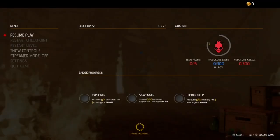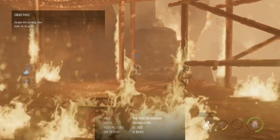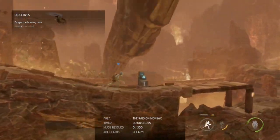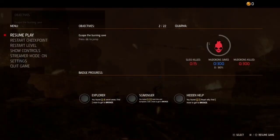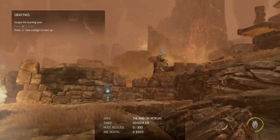Here we are on the first level. I'm putting streamer mode on - it shows your current time and Mudokons rescued, but also how many deaths you've got registered. I'm going to leave that on and you may want to check it from time to time to make sure your deaths are on zero.